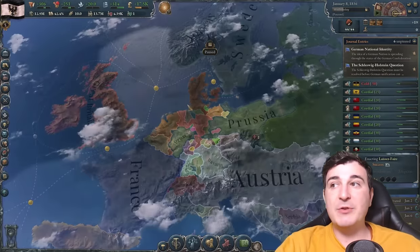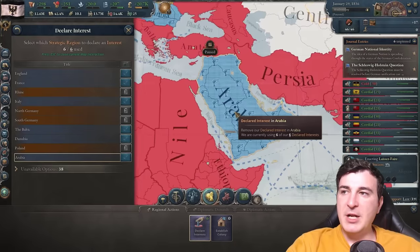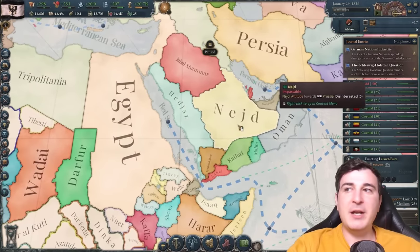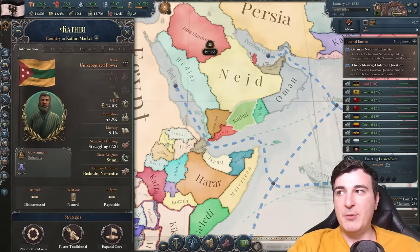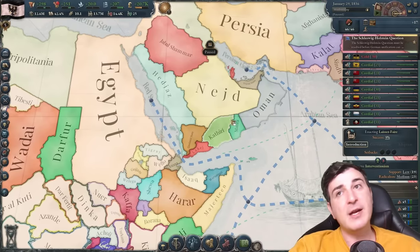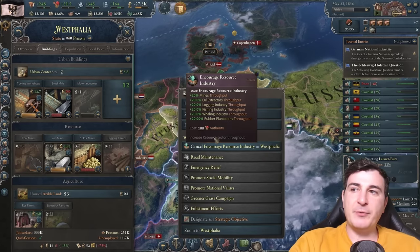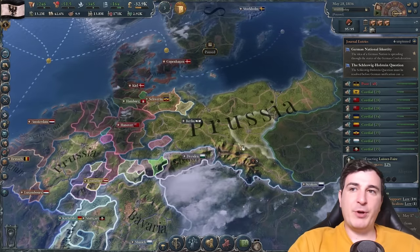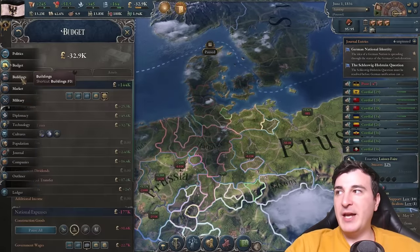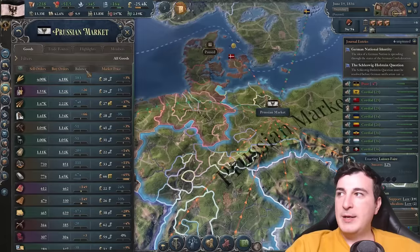I did start researching water tube boilers because most likely we're gonna research that before everybody else researches nationalism. We can queue up nationalism as our second technology. The Schleswig-Holstein question is very easy to do — we just ask them to liberate subject and we're gonna do it whenever the big boys are engaged in other conflicts so they don't care about us forcing the Danes to give Schleswig its independence. Most importantly, I'm going to make Arabia one of my declared interests because I intend on attacking the Yemeni, Bahraini, and Najdi lands — they've got no battalions, no fleets, so it's just a matter of right-clicking and attacking.